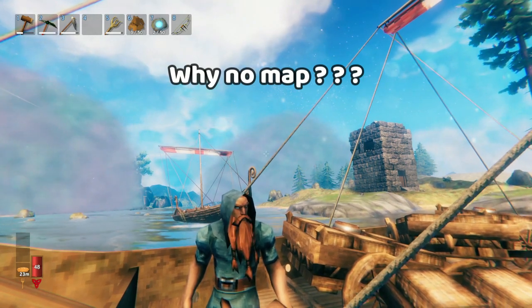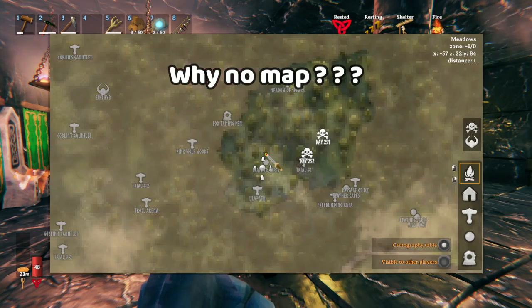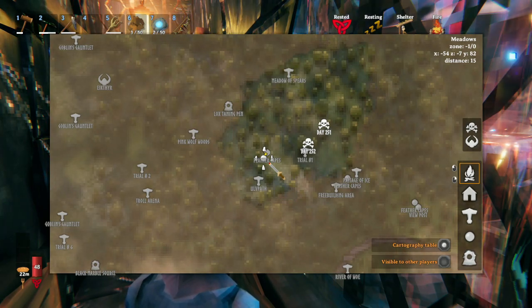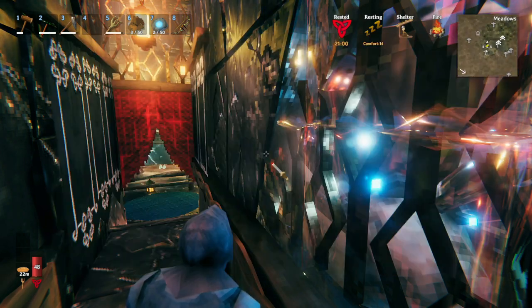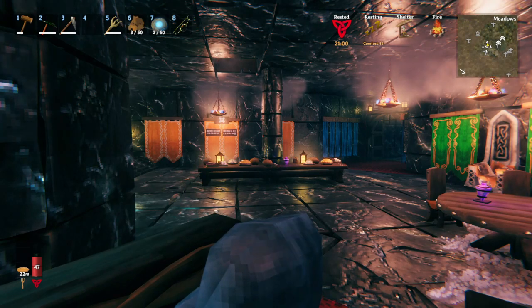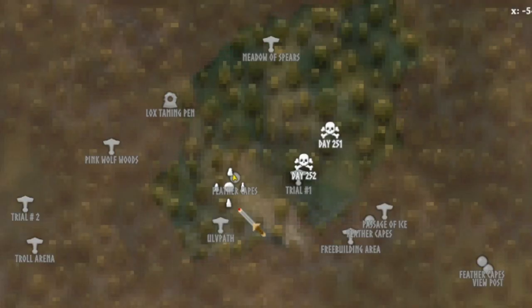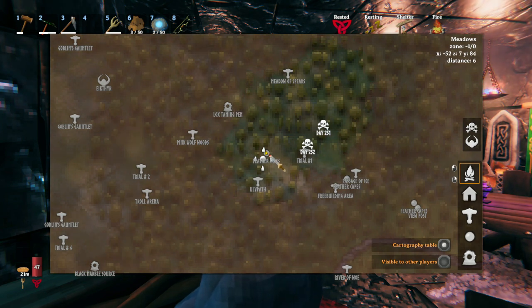But why would you do that? Most Valheim players develop a very unfortunate habit of just habitually pressing M all the time. This actually breaks our immersion and makes the game less enjoyable. Because which do you think is more fun for your brain — staring at this map, or actually looking at the beautiful visuals and learning where they are? When you play this, you're playing a less enjoyable game.